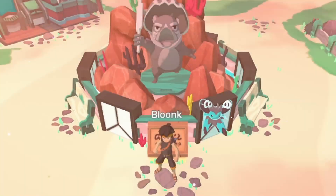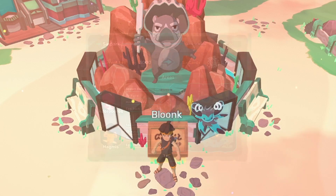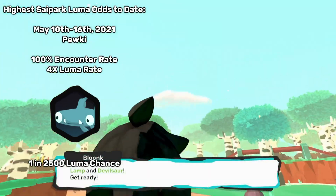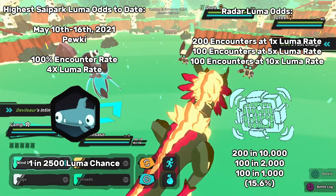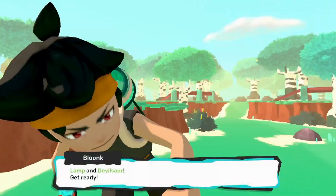The Cypark alternates every week between boosted SV Tems and boosted luma odds. Usually, Cypark Tems have a 3x to 4x chance to be a luma for that week. For a Tem with 100% encounter rate and 4x chance to be a luma, you've got a 1 in 2,500 chance to get a luma. So compared to radars, it will usually take a lot longer to catch a luma in the Cypark, but at least you can run away from encounters that aren't lumas. And if you're really desperate for a specific luma, you can spend as long as you want hunting for one.